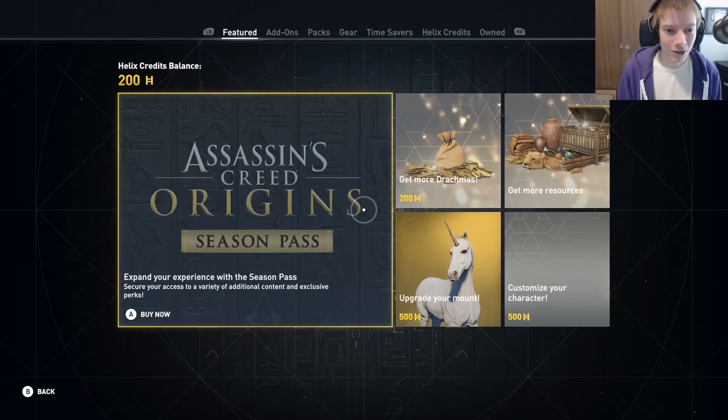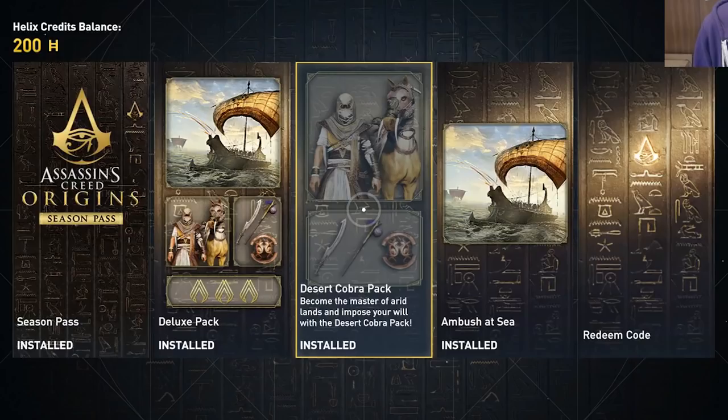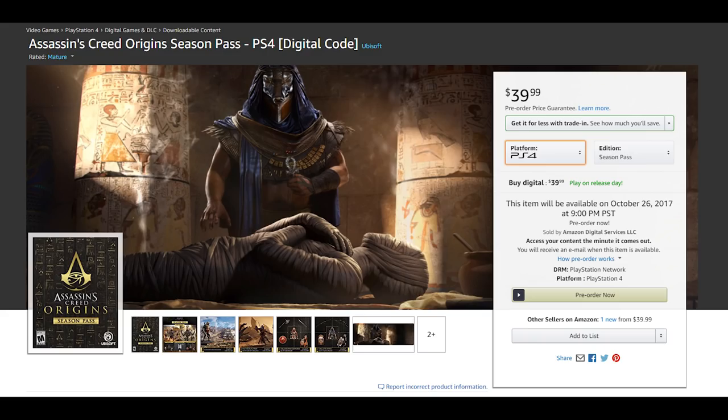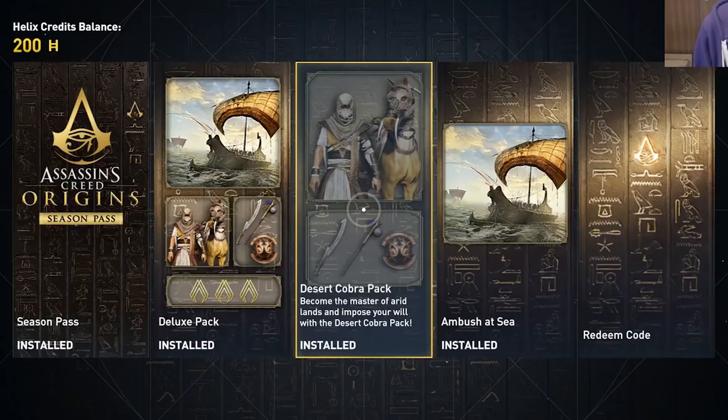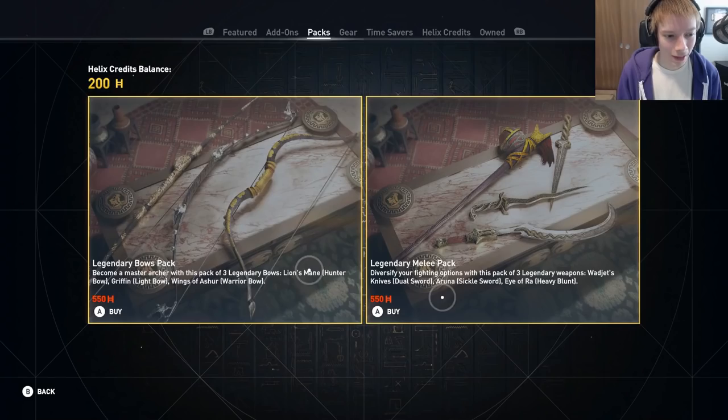Let's begin by looking at the add-ons tab of the store, which features an assortment of additional game content like the season pass and content that you get by purchasing the game's gold edition. There are no prices listed here since they're already installed, but it looks like if you get the standard version of the game, you can buy these separately using real money or helix credits. We do know that outside of the game, Assassin's Creed Origins' season pass will be sold for $40.